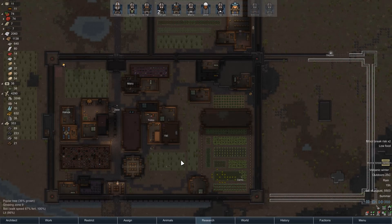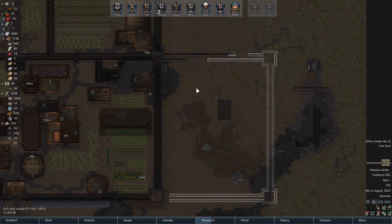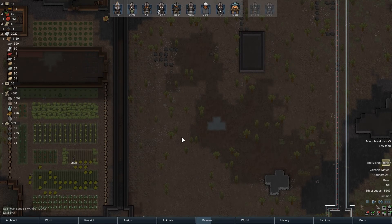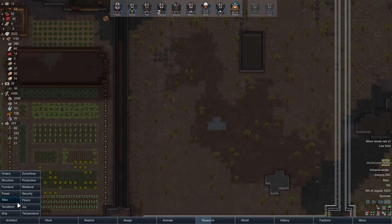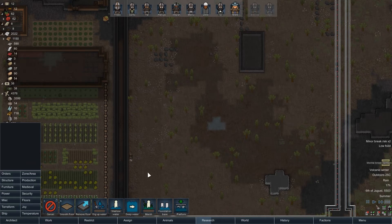Alright, welcome back to some more RimWorld Beta 18 with the Medieval Times mod. So, what are we doing today? We are currently in the process of expanding our base out a little bit. This area here is essentially going to be for farmland. We've got a bit of rich soil. There's also a bit of mud here and there. What we could do is go to terraform and get rid of this mud.